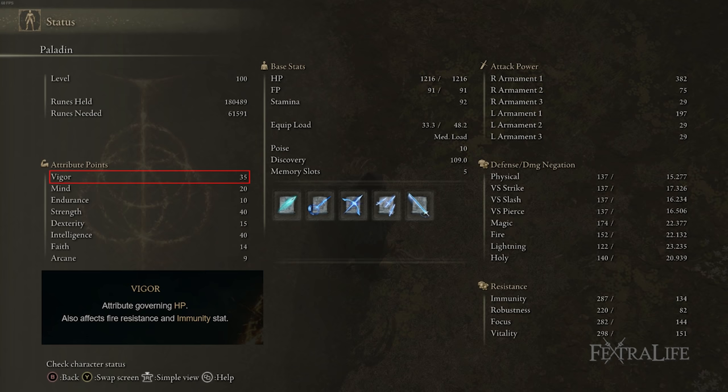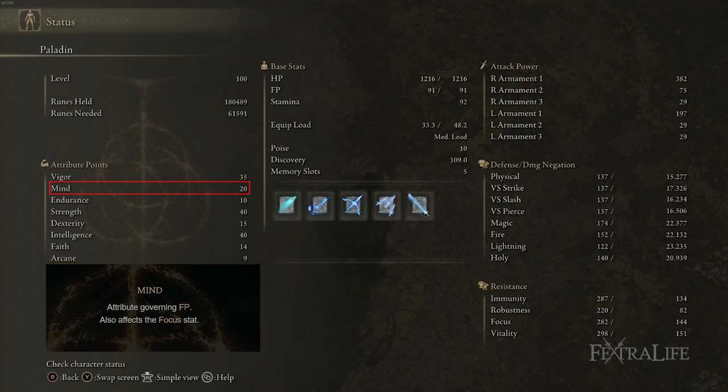20 Mind is there to give you some FP to play around with. Royal Knight's Resolve costs 15 FP, though you get 4 back from the Sacrificial Axe when you kill an enemy. Usually, if you buff with Royal Knight's Resolve and jump attack, you pretty much one-shot everything except really tough enemies, so it effectively only costs 11 FP — giving you around 7 or 8 casts before you need to use a flask, which isn't terrible.